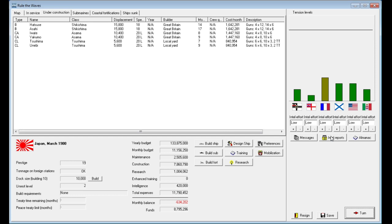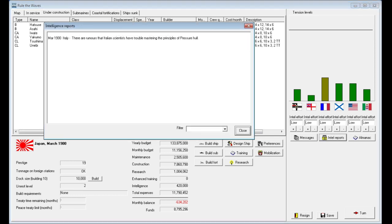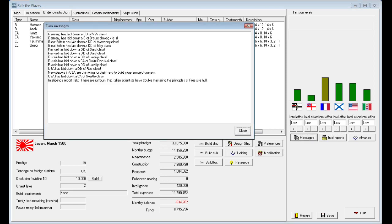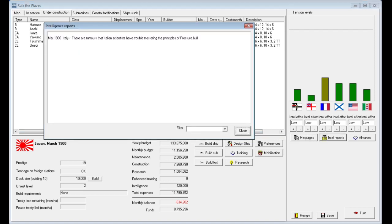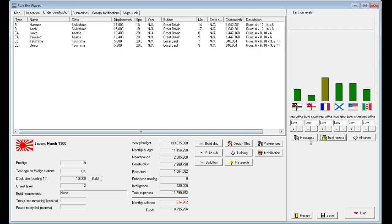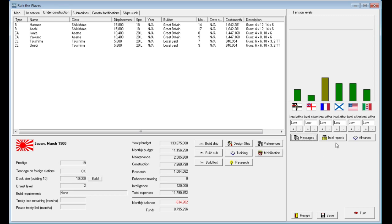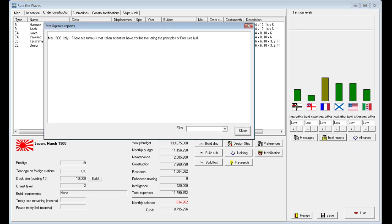If we go in here, we can filter those turn messages. You can see the actual messages and what the turn was, but there are also intelligence reports. For example, May of 1900 shows Italy having trouble matching the principles of the pressure hull. In the future, if we want to see what intel reports came in, specific items listed as intel reports will have a date and stay permanently. Turn messages will only stay for one turn, but intel reports will remain.